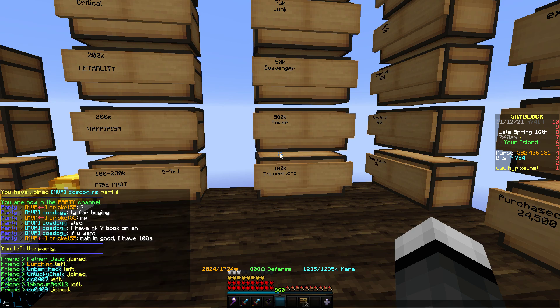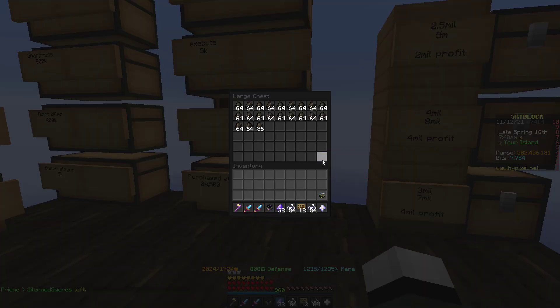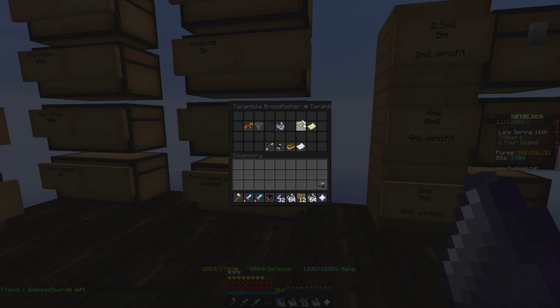Hey everyone, today we're going to be going over a couple of bizarre price weirdness and then a couple of money-making methods. The first thing is tarantula silk. As you can see here, you buy order 128 of this and it is only 15k.